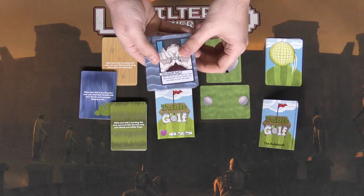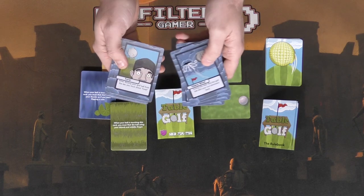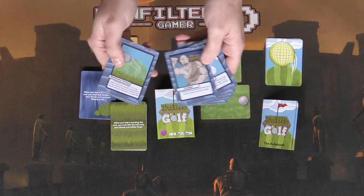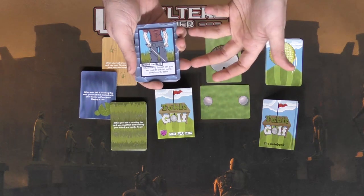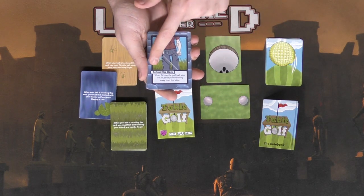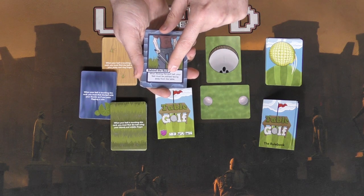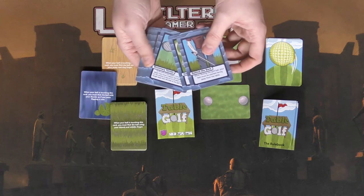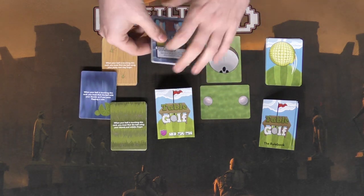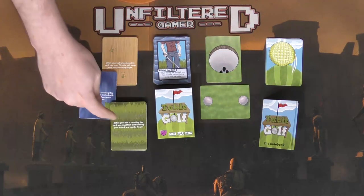There are weather cards — basically gameplay-change cards. You flip one over for each round or hole and they provide different abilities. For example, 'Behind the Back' means whenever flicking the golf ball your feet must be planted facing away from the table. They all have unique ways of changing how you flick the ball around.